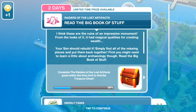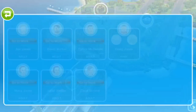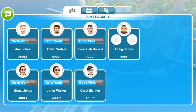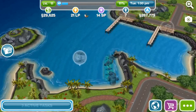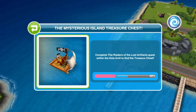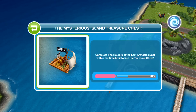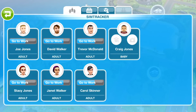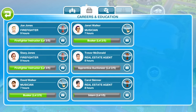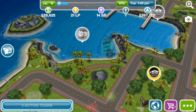The next task is to read the big book of stuff, which takes a while. Here is where I try to open the treasure chest but couldn't. We head back over — but everyone is at work, which makes the voiceover really hard. Since everyone is at work, I can't read the big book of stuff, which was a complete pain. The Mysterious Island treasure chest is part of the mission — if you complete it within the two-day time limit, you'll be able to open it. We have to wait for everyone to finish work.